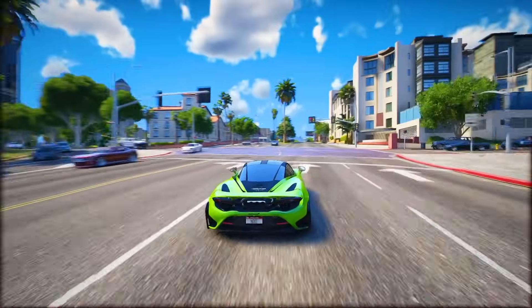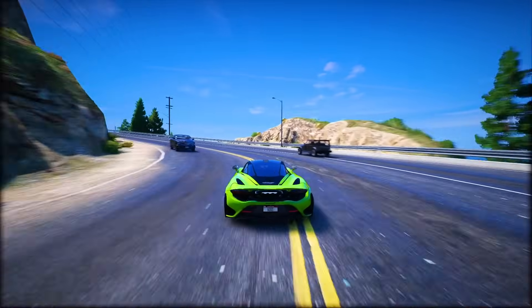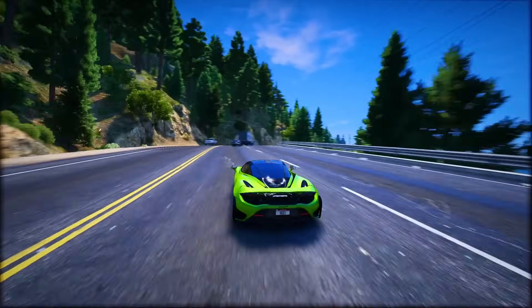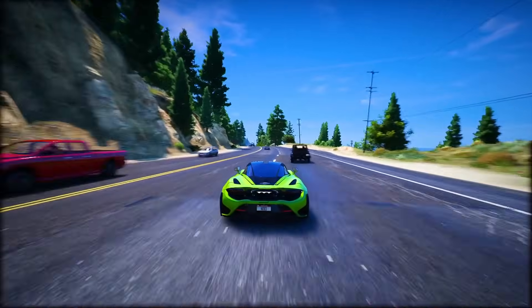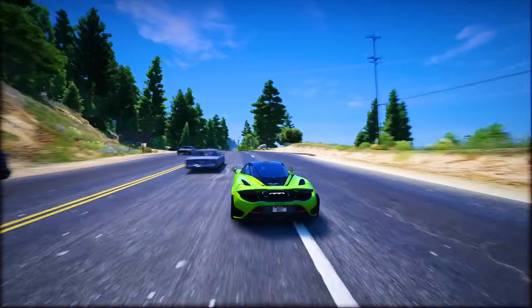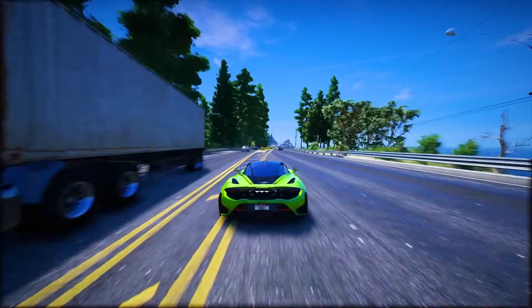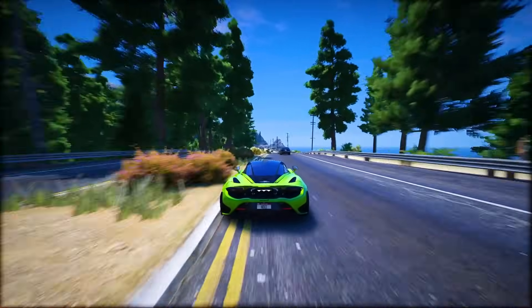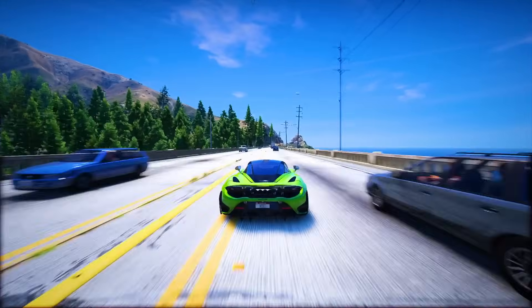Thanks to the crew at GTA Base, we've got a full list of vehicles from the leaked material. Familiar rides from GTA 5 are making a comeback, like the Albany Alpha, Galavanta Baller, Vapid Benson, Roboto Bison, and more. Adding to the lineup, we've spotted 18 new rides in GTA 6 inspired by real-world counterparts — expect classics like the 1990s Buick Skylark, a Cadillac DeVille Delegance, a 1970s Ford Ranchero, which might be Jason's ride, and more.